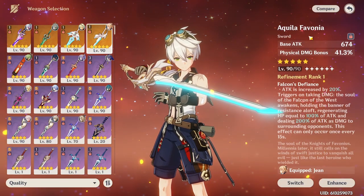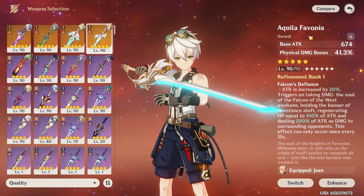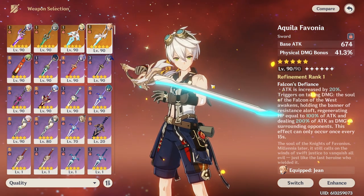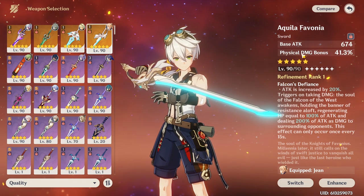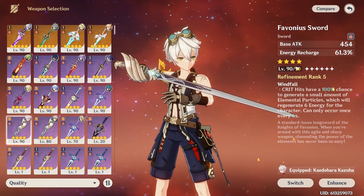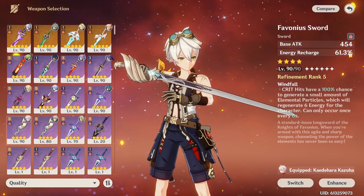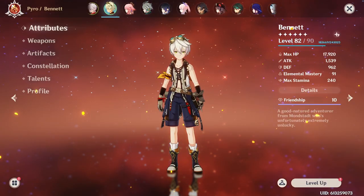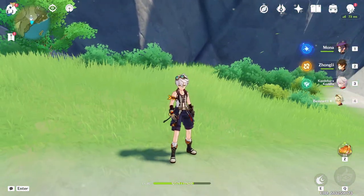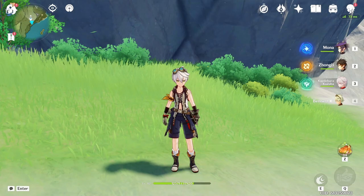And if you think I'm saying the Skyward Blade is not a good weapon for him — it is. It's just that he's a support unit, and rotations feel so much smoother when you switch to him without having to funnel any energy to get his burst up. If you can maintain his burst up with that weapon, go ahead. I've used him with Favonius sword a lot and never had any issues, even though it is one of the lowest base attack swords — it's not the best, but it works. So yeah, that's my guide on Bennett. Do you think we might one day get a 5-star version of him? Hit like and subscribe if you enjoyed, and I'll see you in the next one!